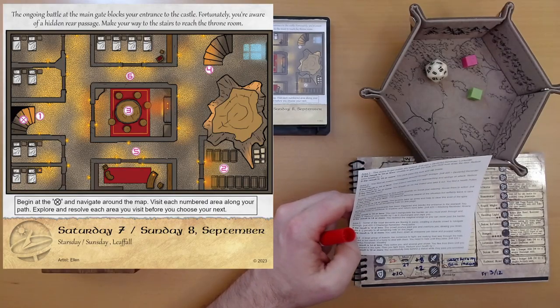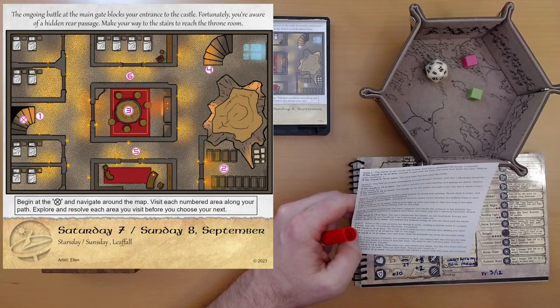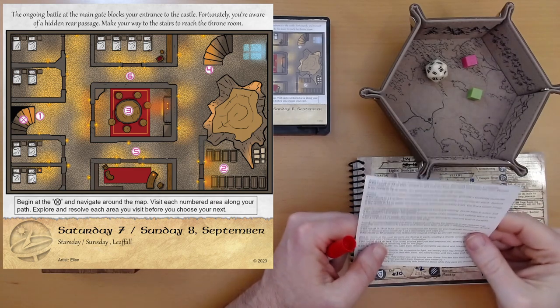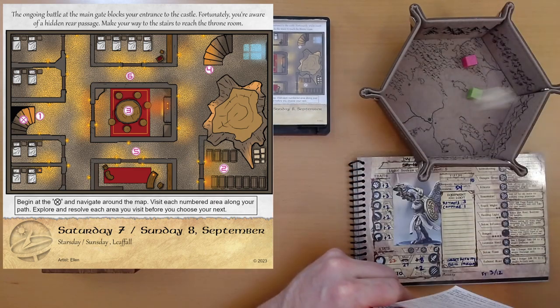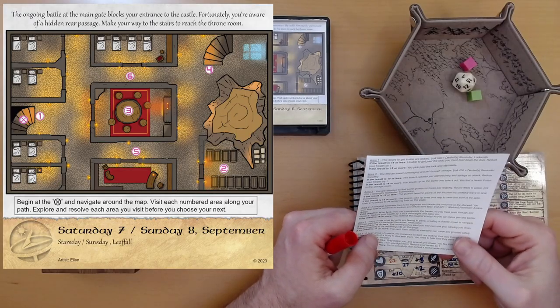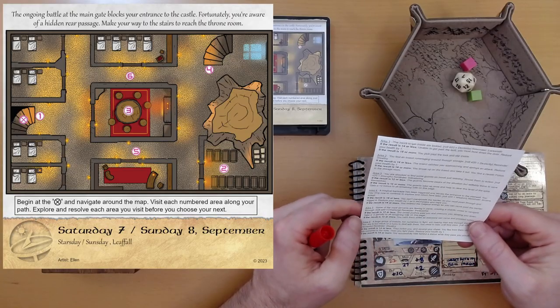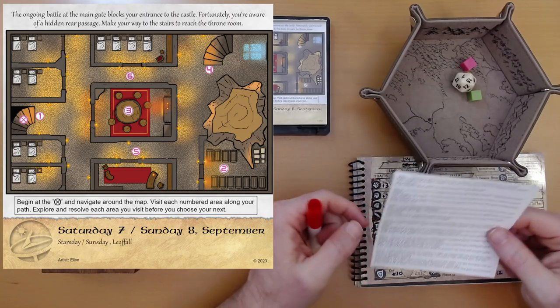Area 5: Some of the royal servants are fleeing in panic, creating a chaotic crowd to navigate through. Roll d20 plus charisma, reminder: persuasive. 15 plus 2 charisma is 17. That's going to get us the best result. You calm them down so everyone can move and proceed safely.